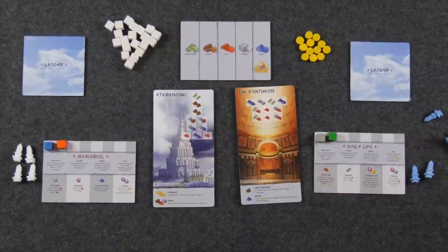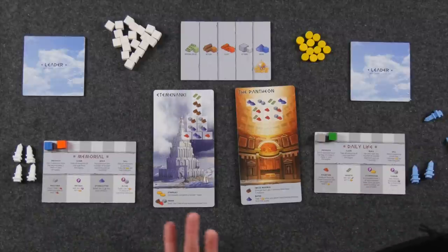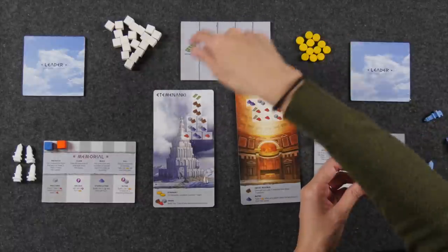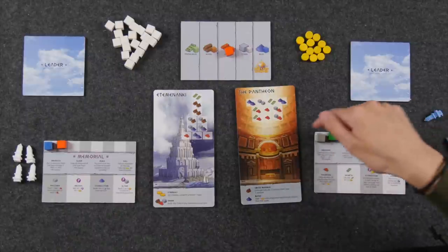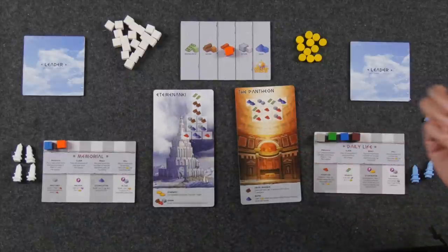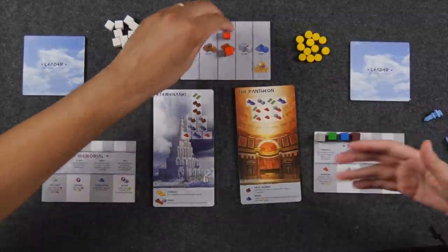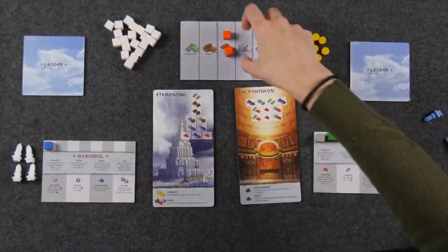The first type of action is producing. Producing allows you to pull three resources from the resource bag — the number of each resource in the bag is dependent on the player count. Of the three resources you pull, two of them you get to keep, and the third one you must place in its corresponding position on the supply board. Coins are not considered a resource but must still be kept in the supply area, and they are used as a wild resource for fulfilling levels or any buildings that require coins. The next type of action is called Claim, which allows you to take all of the resources of one type from the supply.